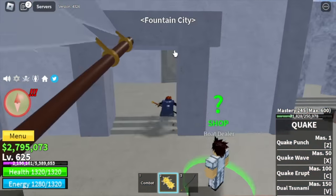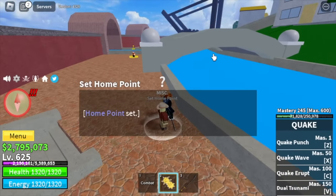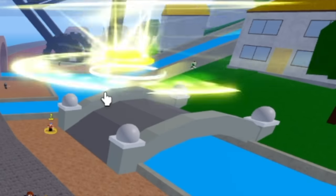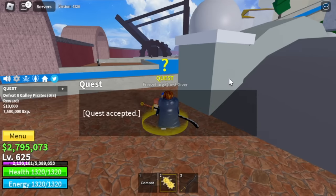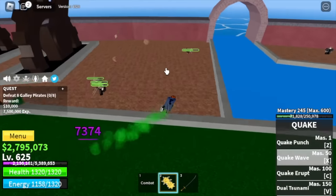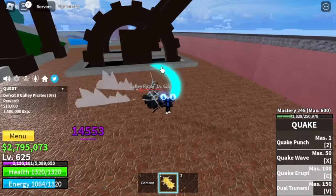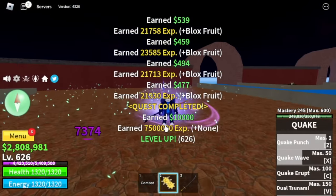Final island is the Fountain City. Someone's already here fighting — a player with Soul Fruit and Light Fruit. We're just gonna change servers. For the Gali Pirates, lure 4 of them, use your Z Skill, cast your V Skill, and one more skill is enough to defeat them. Very easy. You don't need to go to the Cyborg or defeat the Gali Captains — just focus on these mobs until you reach level 700.